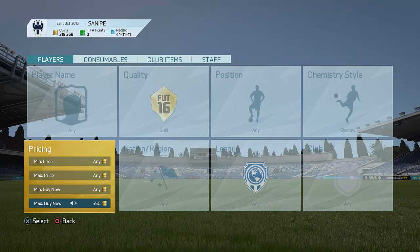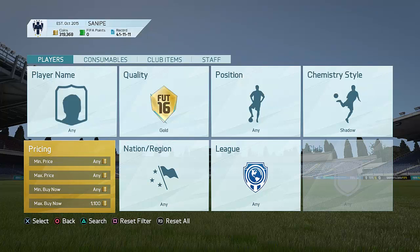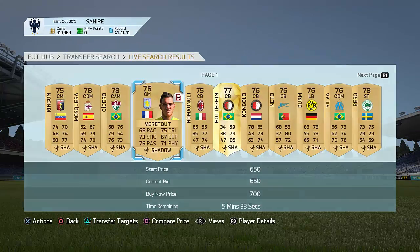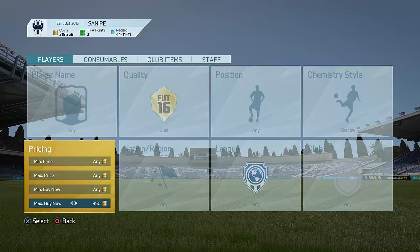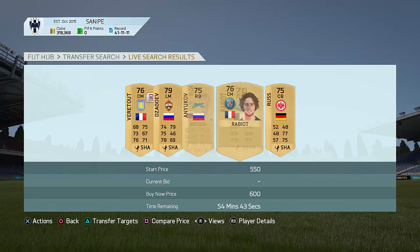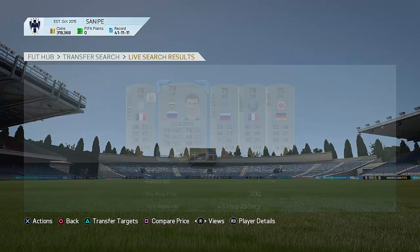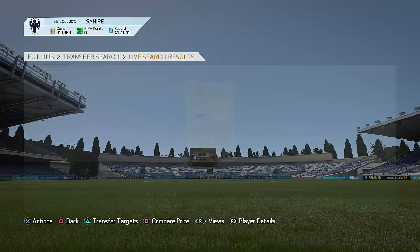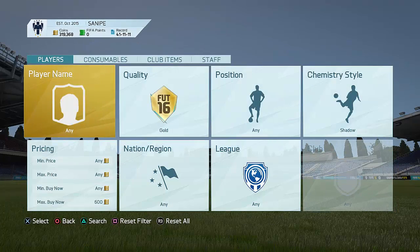We'll have a look and see how much Shadow Cards are on the market. By the way, this also works with Silver Players — it just takes more time to sell them on, so be patient if you're doing this with Silver Players. Now let's have a look at the lowest buy now of a Shadow Player — maybe around 600 or 700 coins right now. Yeah, it looks like 650 coins is the cheapest. You guys can try to snipe these and get a cheap one for like 600 coins or even cheaper.